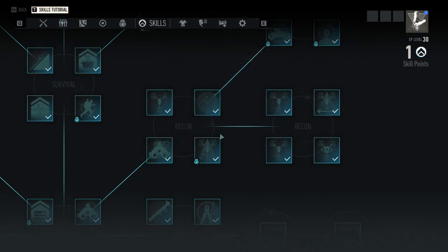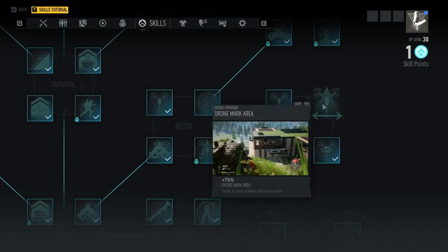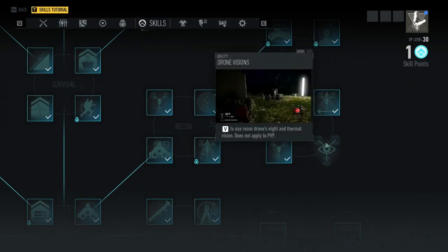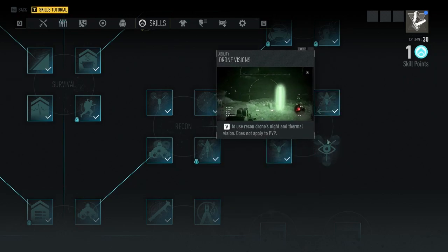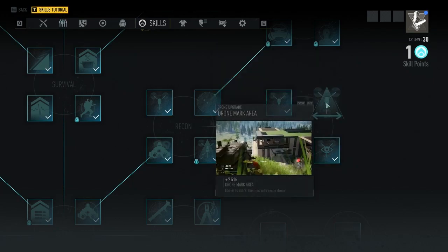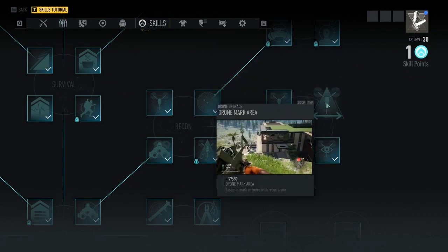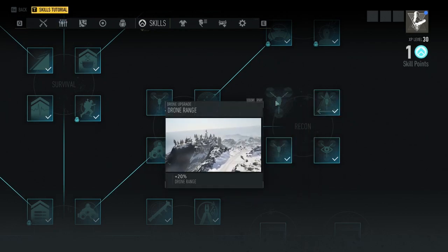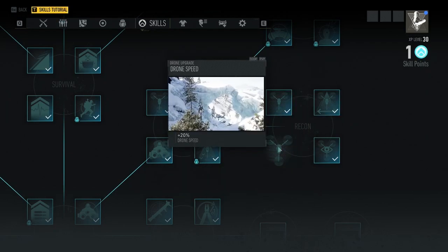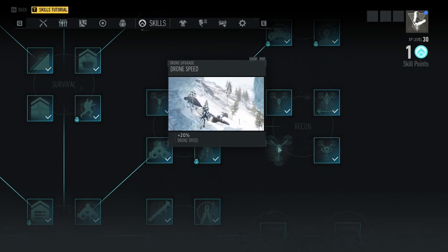For recon two, I would recommend drone vision and drone mark area. All of these upgrades are really good — being able to apply thermal vision to enemies with your drone and mark a larger area is very beneficial. Flying farther and faster are great too, but they're not as important.